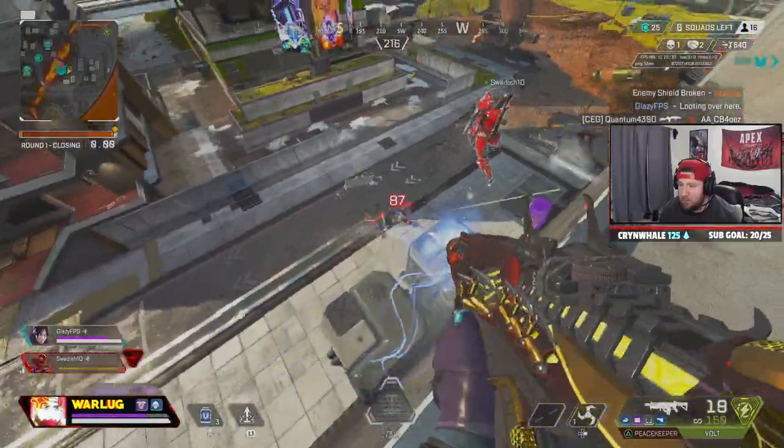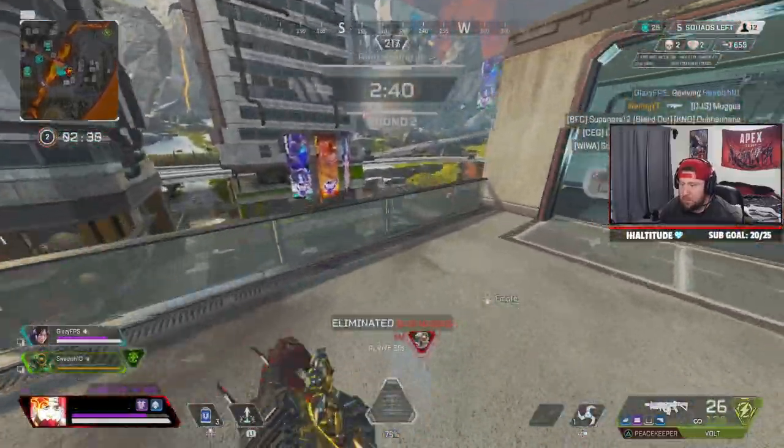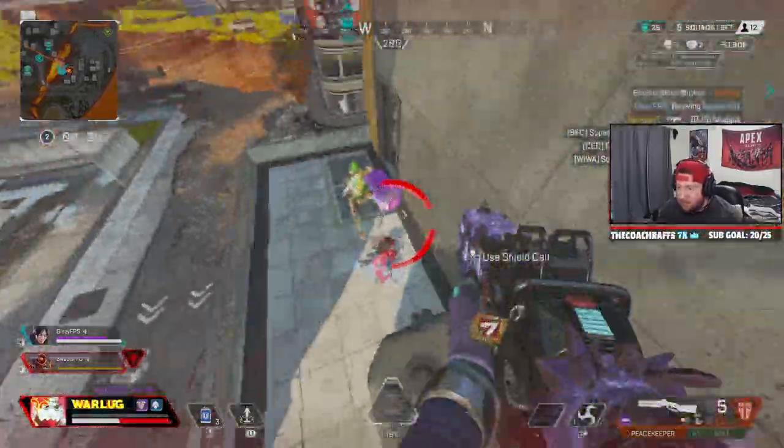The best thing about Bloodhound is supporting your team, providing constant scans and wall hacks, especially through Bangalore's smoke or Caustic gas, which may be one of the reasons Bloodhound is picked so much.